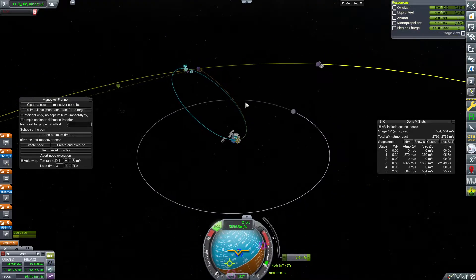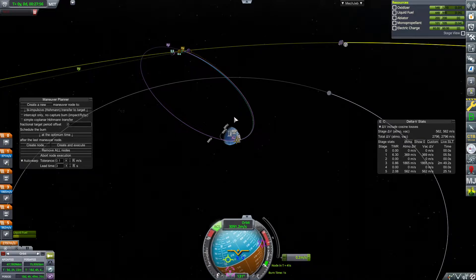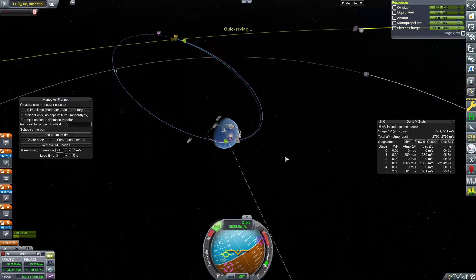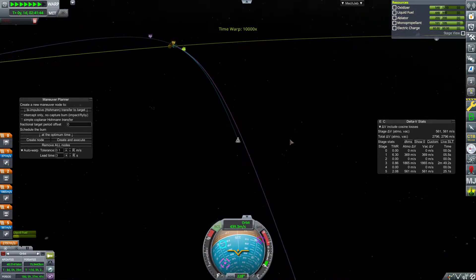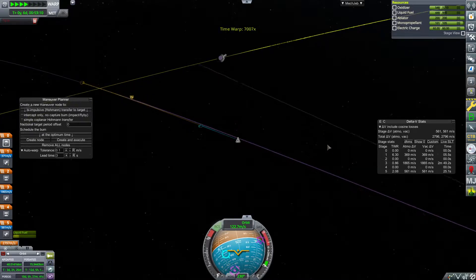Even if Vantina can't transfer the science over, we don't know what class this stranded Kerbal is yet. It's entirely possible she is a scientist, in which case we'll be able to make use of their help to transfer science across — just because we're rescuing them doesn't mean we can't give them a job to do on the way back.